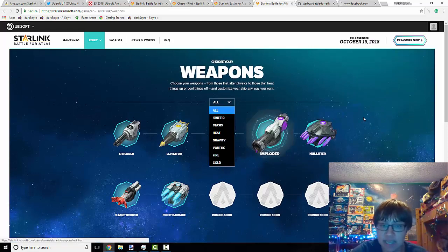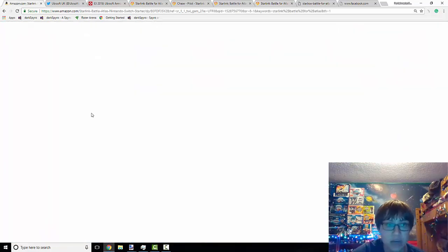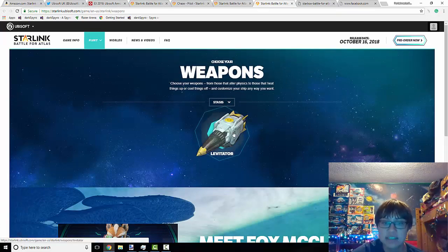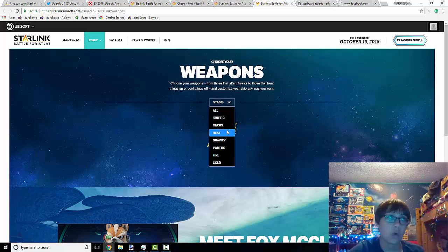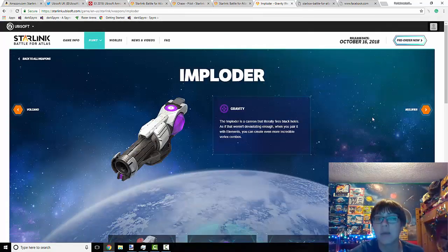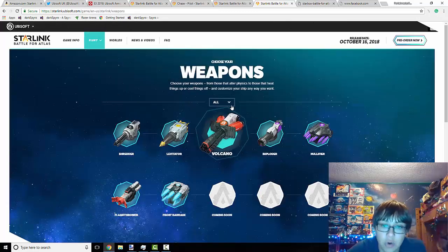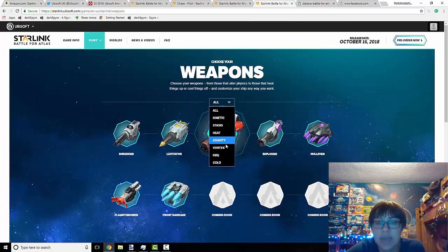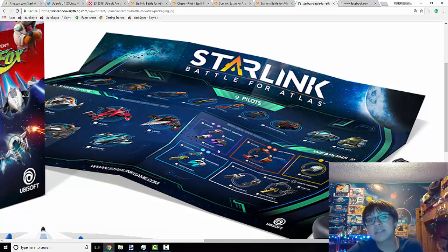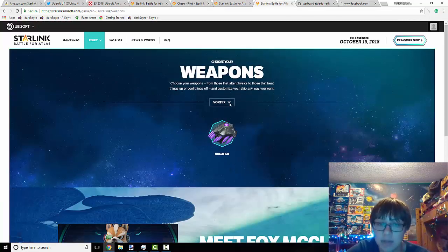Weapons seem to be divided into several categories. You have kinetic, which is this symbol right here — the shredder is kinetic. You also have stasis, which is the levitator with that yellow symbol. Heat has that flame symbol on it and is reddish. Gravity is the purple one. There's also vortex, which is this shade of purple, so I'm not really sure if some of these are vortex and some are gravity — I don't really know at this point. There's not a lot of information available as to how all this is going to work.